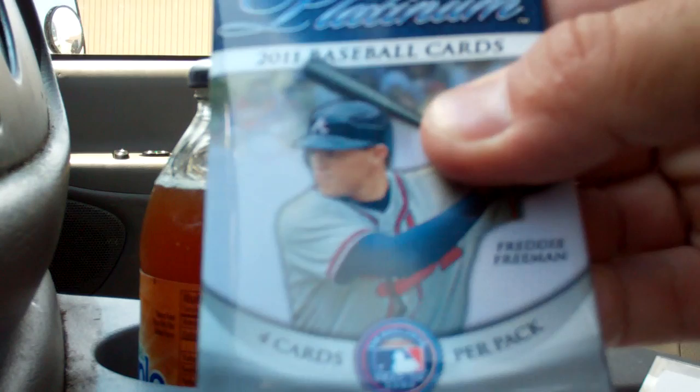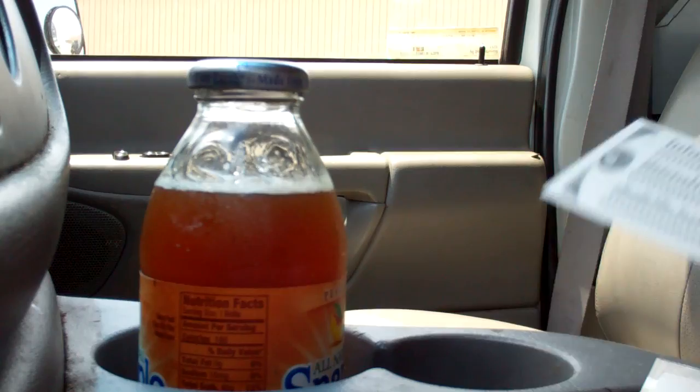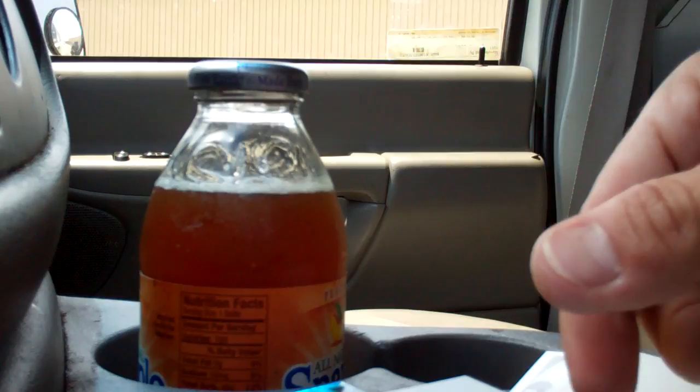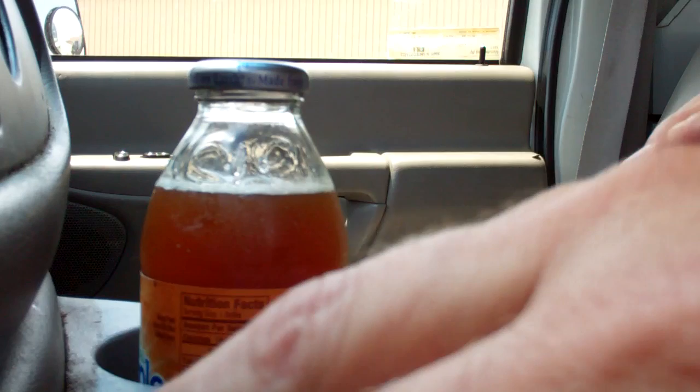Alright, sorry about that. First pack — three packs here. They should be pretty for the price, and they are. Adam Jones — look at that. A decoy. Oh, look at that — Miguel Santos X-Fractor. Brian Braun, that's nice, looks kind of goldish. And a Buster Posey. Got some big names in that first pack, I can't complain about that.